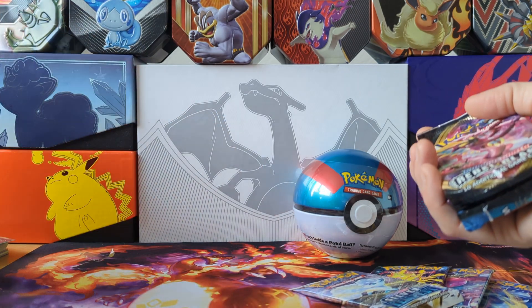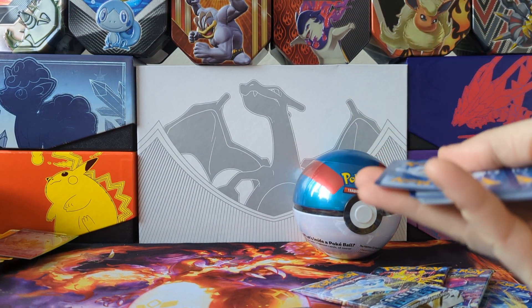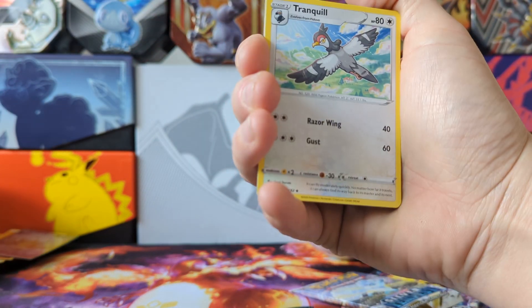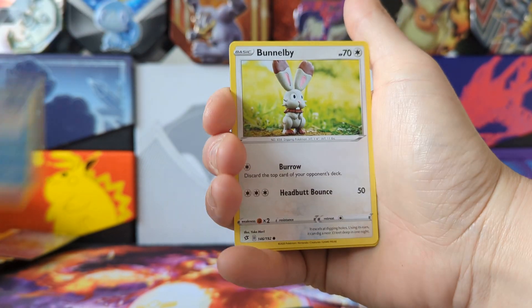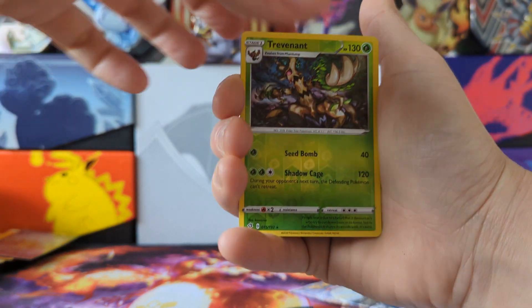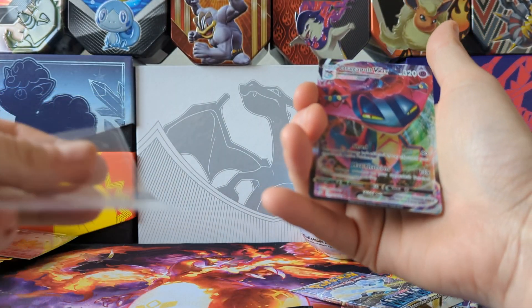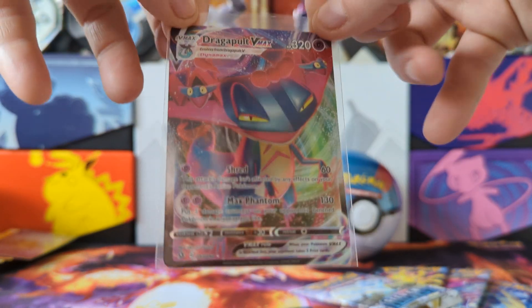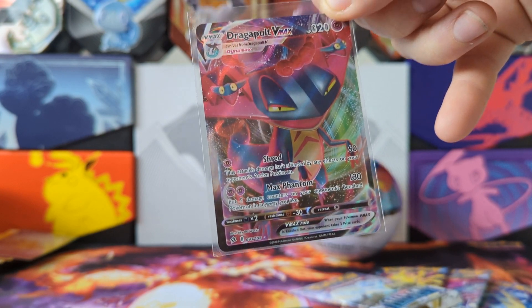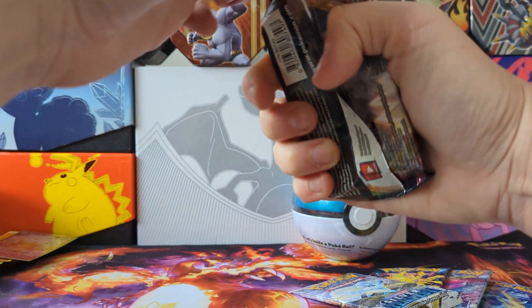We've also got the dragonite coin — not that I haven't got enough coins. Let's start with Rebel Clash. We're starting with a Dracaloc, Tranquill, Sonya, Bonsly, Toxel, Applin, Galarian Darumaka, Cufant, Darumaka, Munchlax, Bunnelby — and a Trevenant reverse hollow into a Dragapult VMAX. Nice! Let's get that sleeved up. Rebel Clash is notoriously known as one of the lesser-liked sets, but some of the arts are still pretty good. Very happy with that pull.